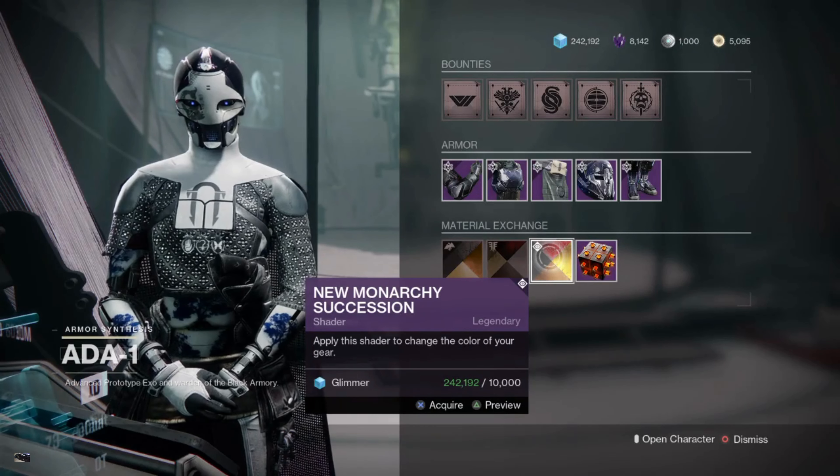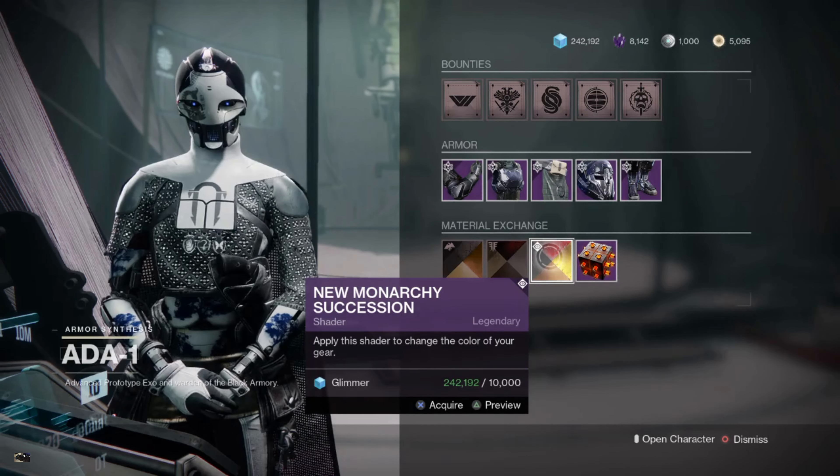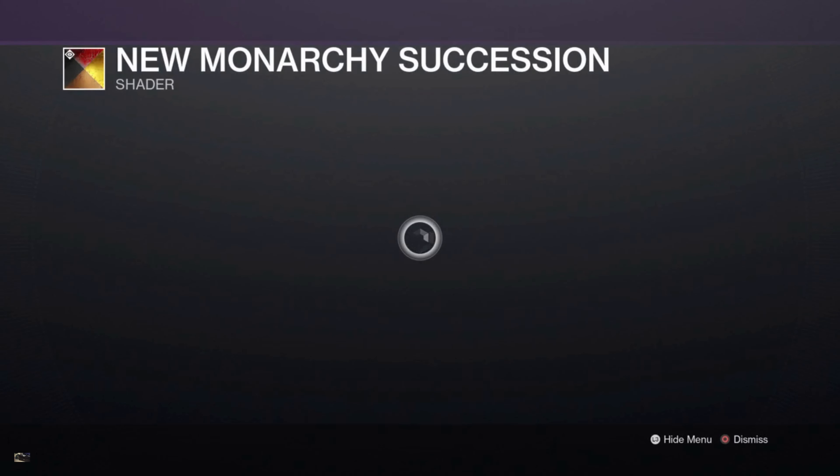Gentlemen, as you guys know, it's a pretty interesting reset today. Iron Banner's back for the second time this month, and 8.0.1 brought another year one faction shader in Monarchy Succession. This shader — honestly, if you pair it with other shaders, you could make something awesome come out of it. It's an all-red shader, it's really elegant.